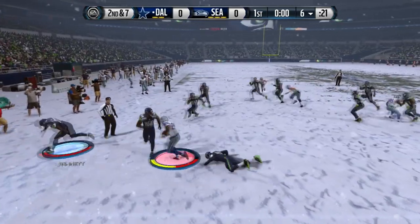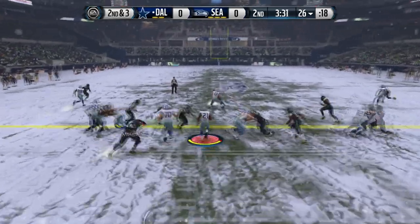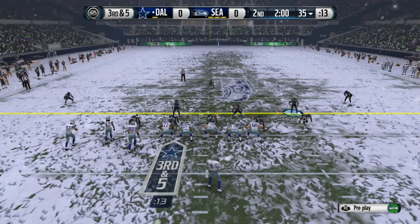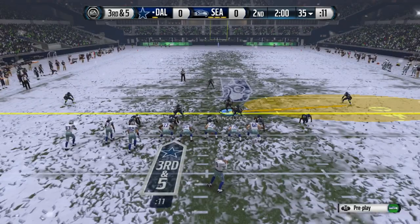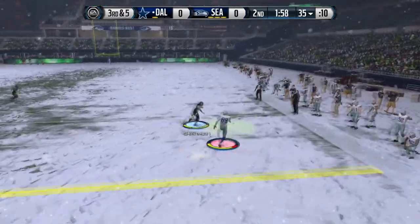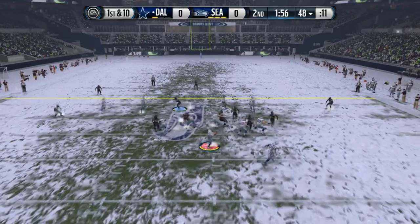I'm trying to strip the ball here. The thing about Ice Ball is it's really awesome — it's something new and there's people sliding all over the place, which makes it hard to catch the ball. Players sometimes drop the ball because their hands are cold, and a lot of things can happen. He gets another first down, so he's moving the ball pretty good playing with those Dallas Cowboys.